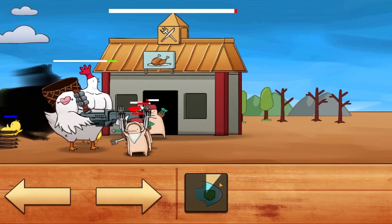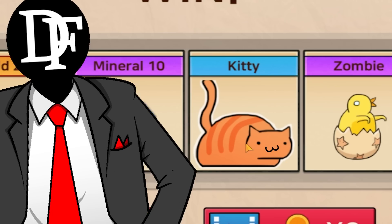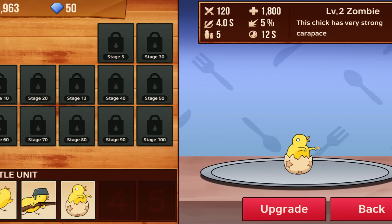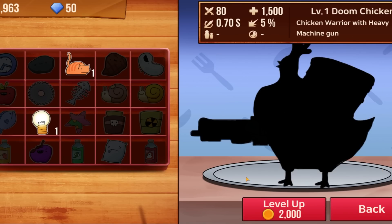Just to show them who's boss I'm going to charge right into them and destroy them right in their face. This time we got a very realistic kitty. We also unlocked a chick — it might not be doing so well but apparently it's got a very strong carapace. I feel like this is going to be a tank so we're going to give it extra health. And for only two thousand dollars I can upgrade my doom chicken — we went from 80 to 112 damage.